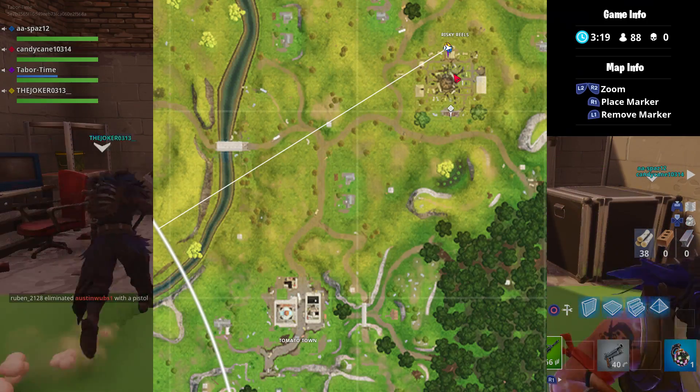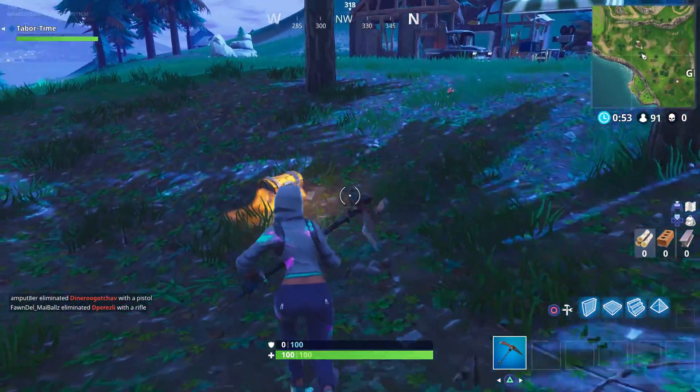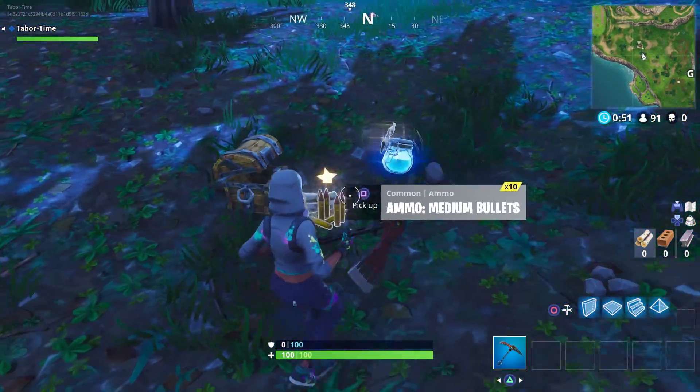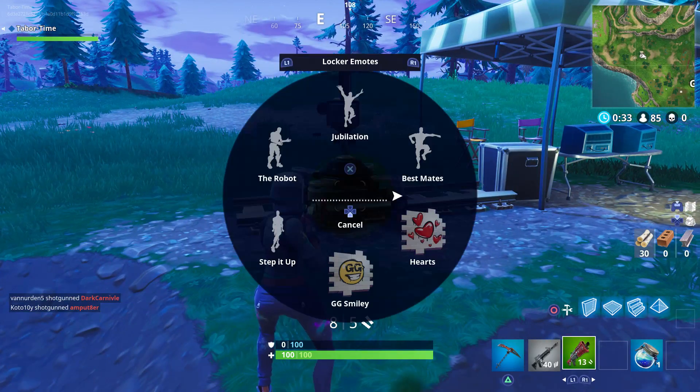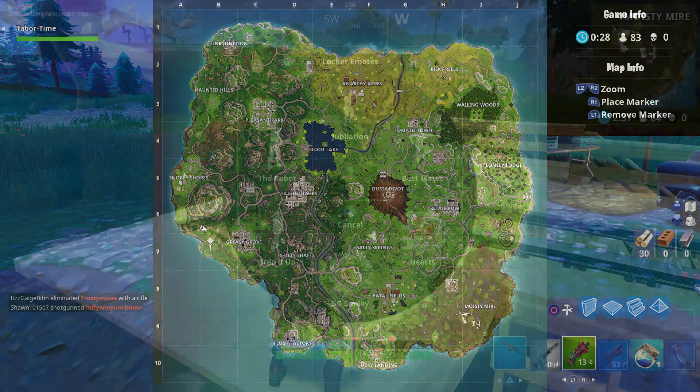The new dinosaur crush shack to the west of Greasy Grove also has a camera. There's a shallow crater that can spawn a chest right in front of the shack, so if you land here and you see the chest, I'd stop there first. Otherwise, the camera is near a green canopy and is facing the dinosaur-destroyed shack.